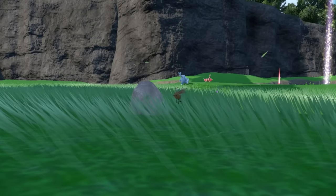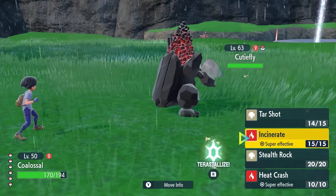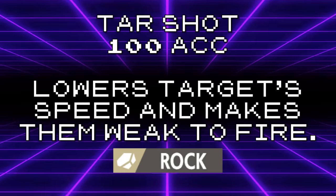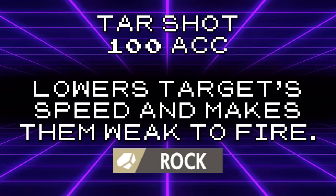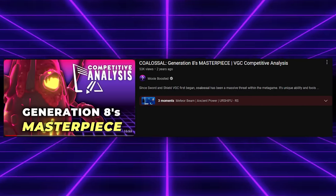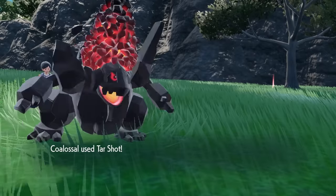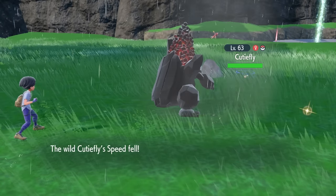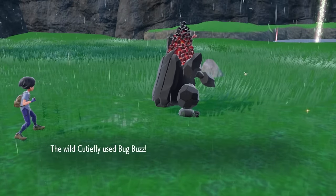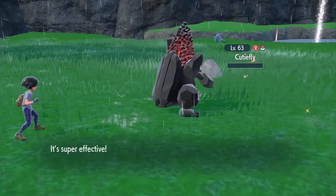Tarshot is a pretty crazy move — not because it does anything particularly cool, but because it is the signature move of the Coalossal line, the Pokémon that dominated much of Gen 8 VGC, and despite this, you've probably never heard of the move. Tarshot lowers the target's speed by one stage and makes them weaker to Fire moves. Coalossal is a tanky Pokémon which can instantly become a fast sweeper if hit by a super effective Water move. Tarshot could be a unique speed control move for Coalossal if it were able to run it reliably while still sweeping with Weakness Policy and Steam Engine. But because Coalossal isn't moving first, there isn't much of a reason to run speed control on it.